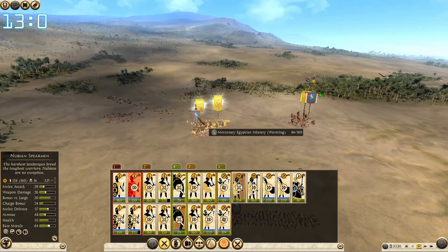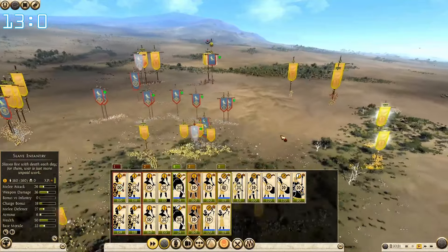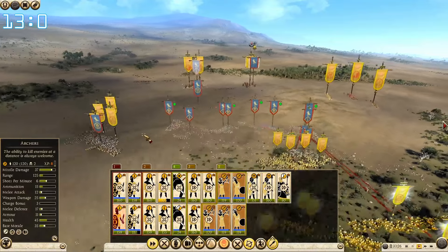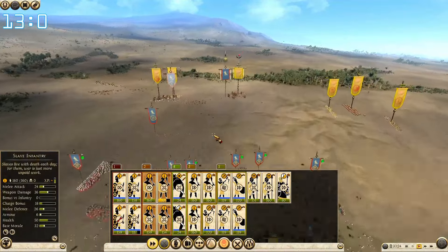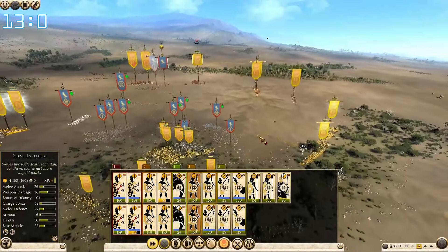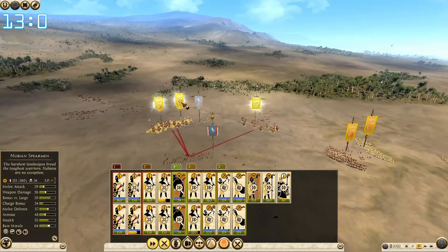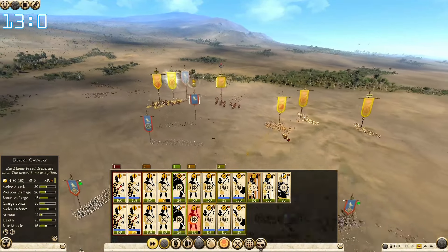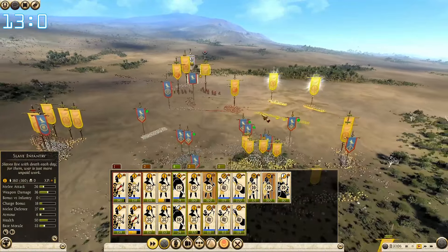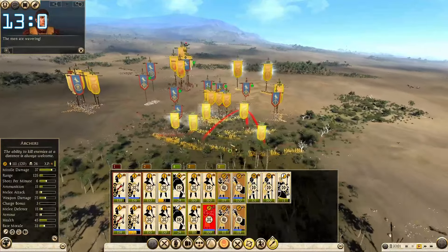We've got his general with our elephant — he's not going to last long. You can pile in here and you go behind them. Shooters, you're shooting the pikes — go after pikes. This is another pike, we need to be careful here. Egyptian infantry — attack them and you go behind them. We have them encircled, excellent. This one is broken but go after him. Get a charge in on these slingers. Now pikemen are here, so we will need to be very careful.